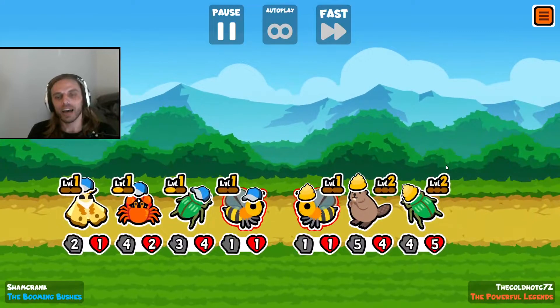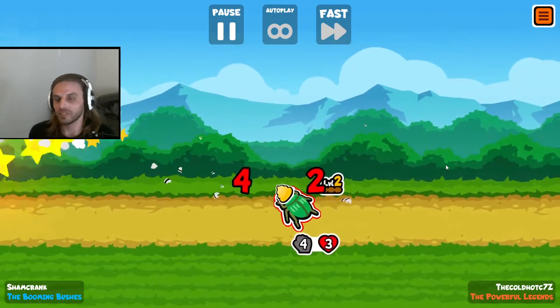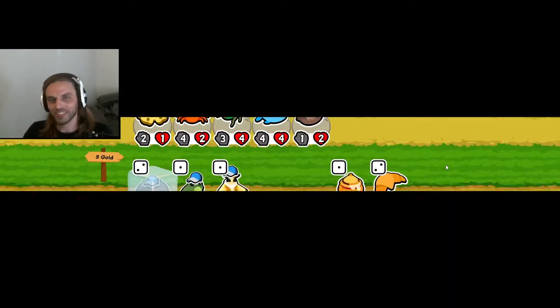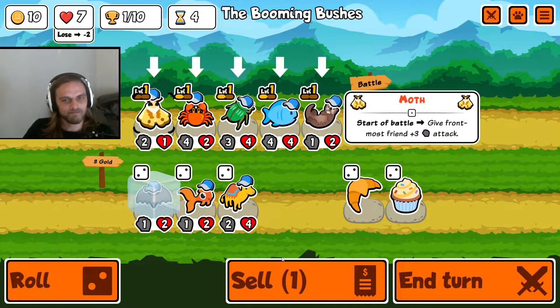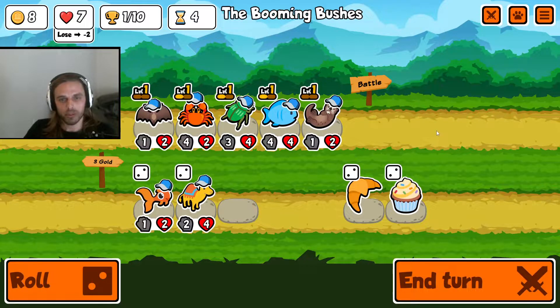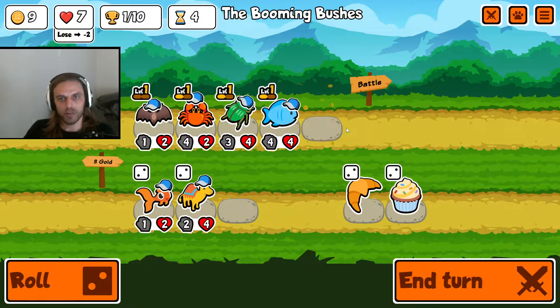Okay, we get some honey. Doesn't matter — honey trades. All right, we lose. It's okay. I'm not worried about it at all. Do I look like I have the face of a man who's worried? I'm a relaxed individual. I'm going to sell this. I'm going to buy the bat — I know I want the bat. I'm going to sell this. I'm with the dromedary.